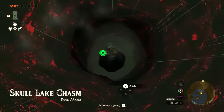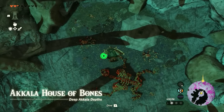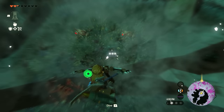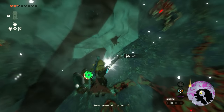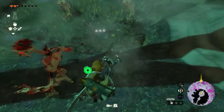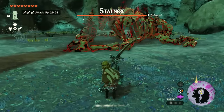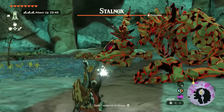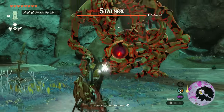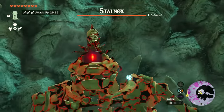I am extremely mad that I found out about this over 500 to 600 hours into the game. There are boned enemies below that come to life when you get close to them. But if you shoot a dazzle fruit at these enemies, they instantly die — you don't even have to make contact with them. This doesn't work on Stalnoxes, just the weaker bone enemies. For Stalnoxes, use explosive arrows and shoot at its head.